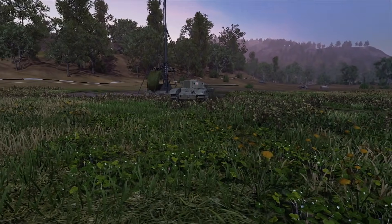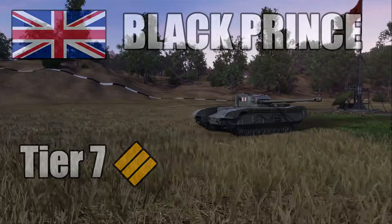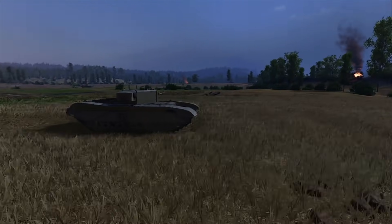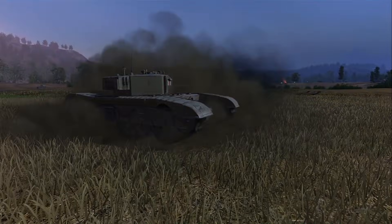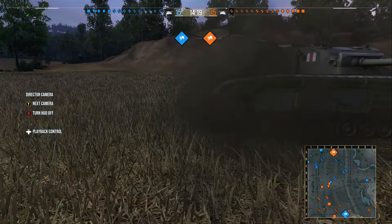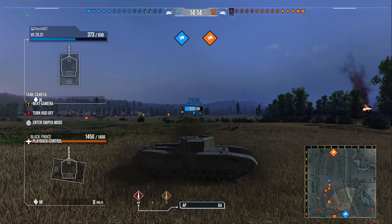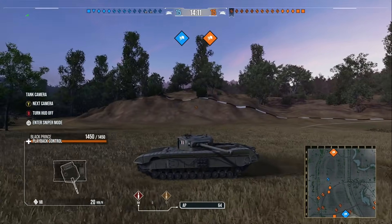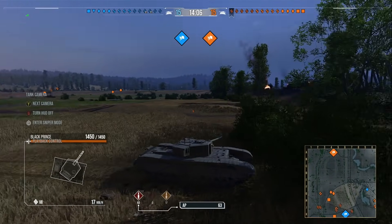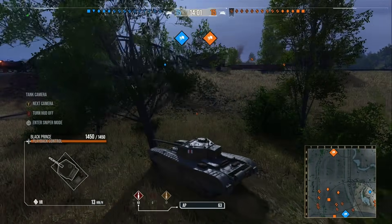The first tank on our list is the Black Prince. This is a tank that many of you have managed to go through in order to get to the Super Conqueror, the Chieftain, or the FV215B — it's the only way to get any of those tanks. The Black Prince, however, is not anywhere near as good as any of those, and tier for tier it is one of the worst heavy tanks. In terms of just being able to get anywhere, your top speed of 20km/h forward is one you will only aspire to reach.